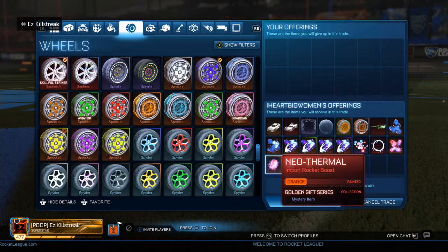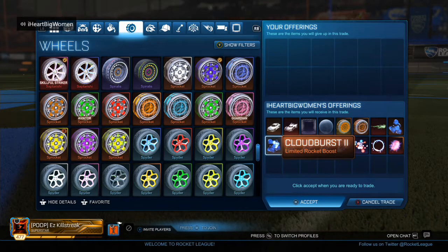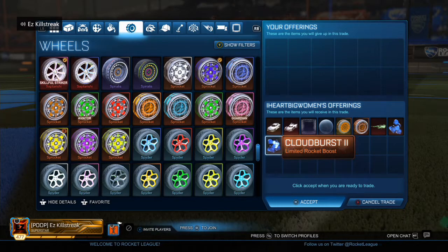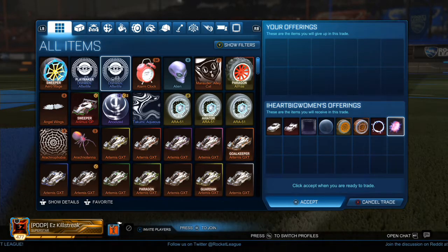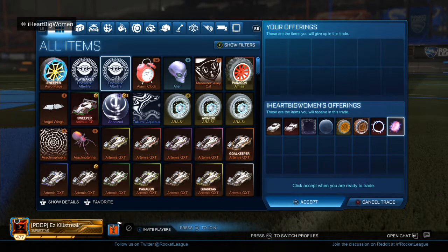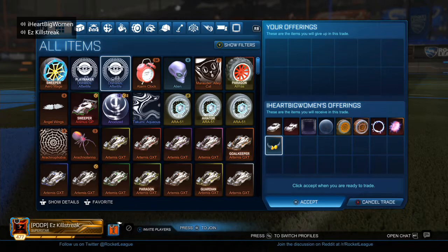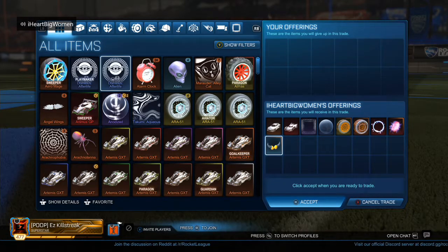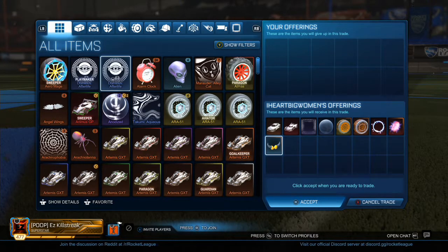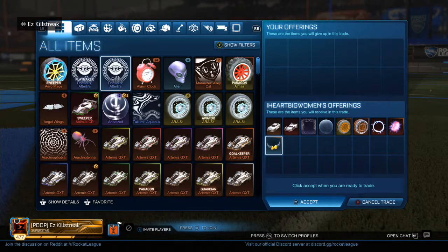Kind of have like an orange theme going here. Pearlescent is basically orange — not really, but. Alright, toppers. Since we're going with orange, you want the orange devil horns? Unless you have something else? Yeah, I'll go with that — I don't actually have any of those. Maybe a few, but. Actually, I do have it for you.